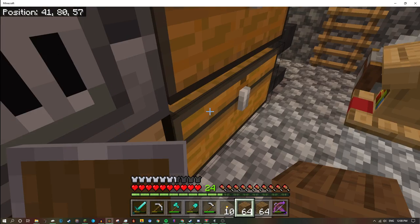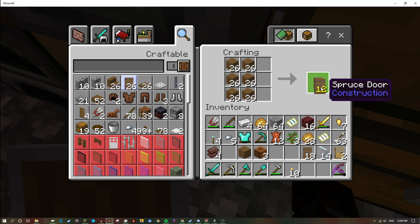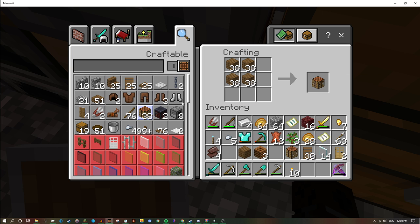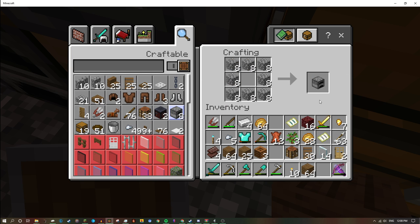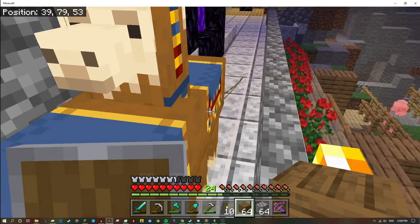We're gonna make some doors — not too many, just make six. Actually, let's make 30 doors. I'm gonna make a crafting table — actually no, we're not gonna make furnaces because that's gonna be too much.